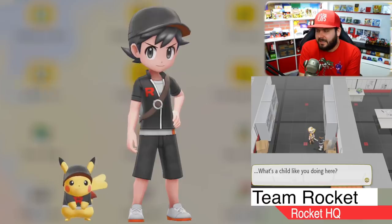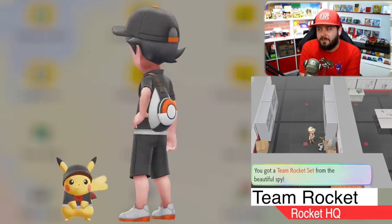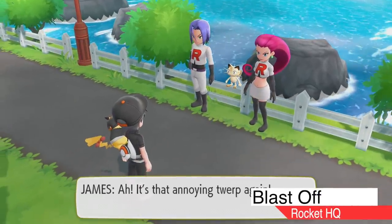Next up is by far my favorite outfit: the Team Rocket outfit. After you clear out the Rocket Hideout you can speak to the Team Rocket spy, who is fairly easy to get to, and you get a full Team Rocket outfit. The gorgeous spy also explains that Team Rocket will not confuse you with a rocket grunt because you are far too short — and probably because you're 11 years old.